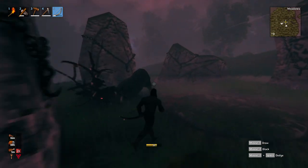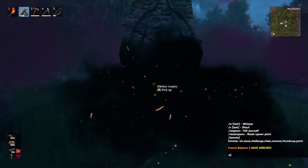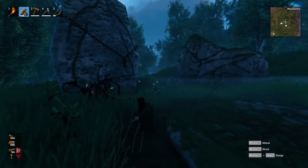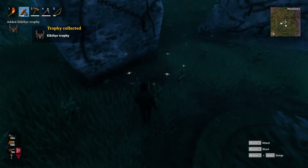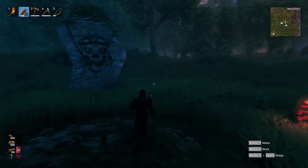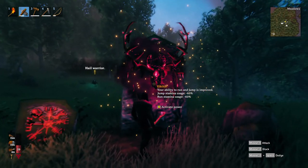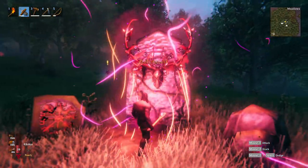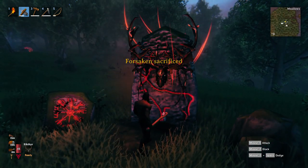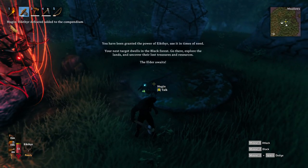And that's it — we got him! Let's go pay our respects to Eikthyr. You fought valiantly; may you rest in peace. Now that we have killed the boss, let's pick up the Trophy, the Antler, and the Antler Pickaxe. We can directly place the Trophy on one of these stones in order to unlock Eikthyr's forsaken power. Activate the power, and now every time we press F we will be able to sprint and jump using less stamina for 5 minutes. The Antler Pickaxe will let us harvest stone, copper, and tin, and this will open up a lot of new possibilities for us.